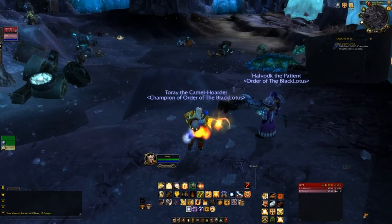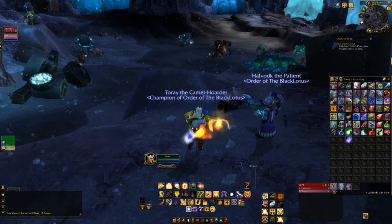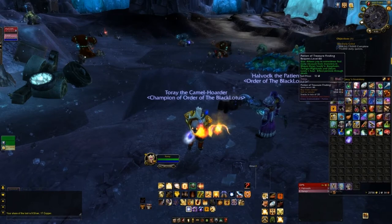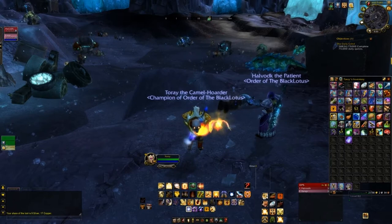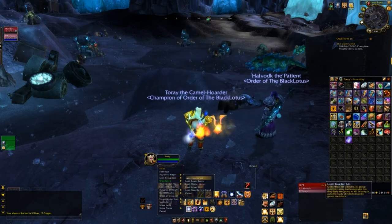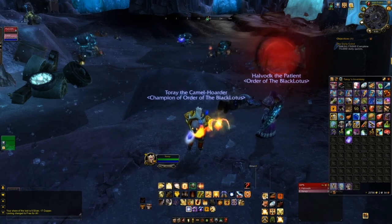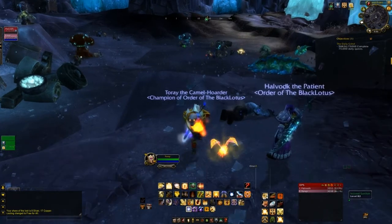We're both going to take a pot — most of you know this spot already — but here are some tricks to help you. Drink up a pot of Treasure Finding, and I'm going to put loot on free-for-all so that way I don't have to wait on blinking stuff for him and he doesn't have to wait for me. Then just start pulling.